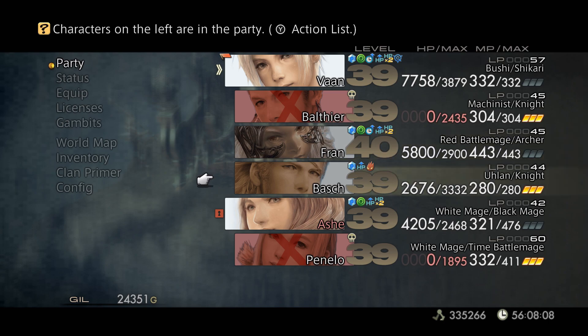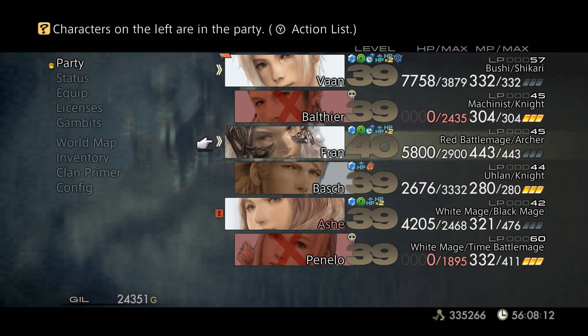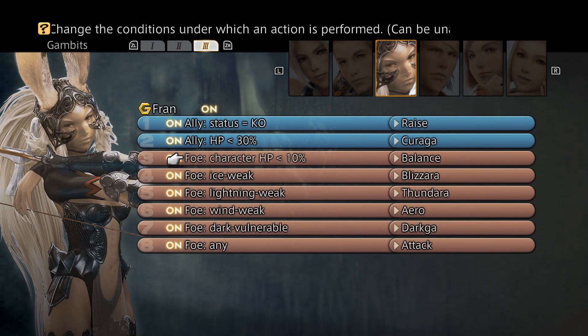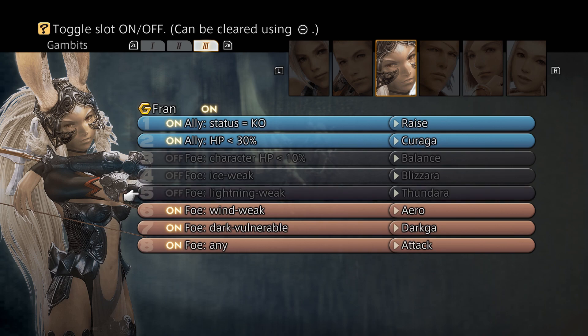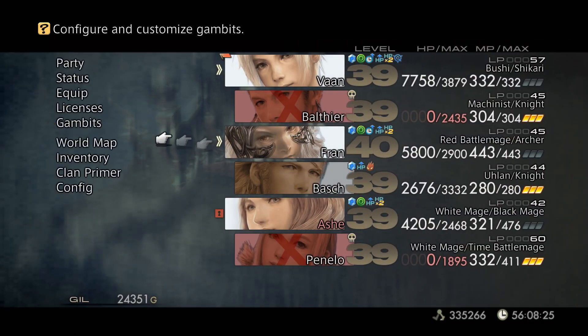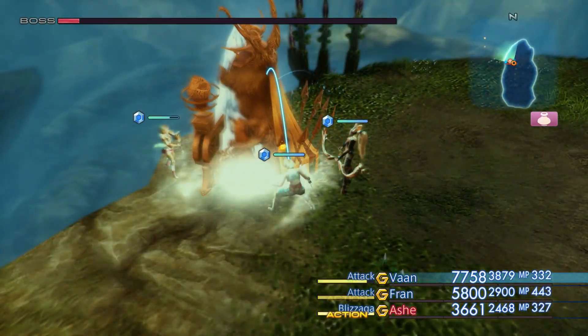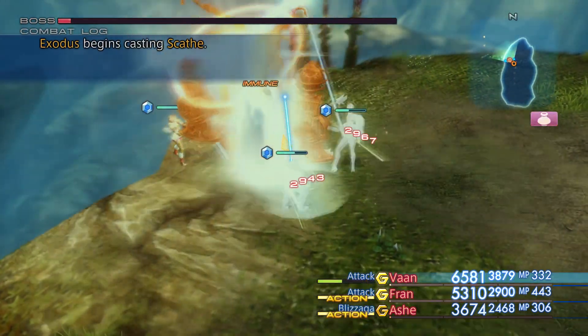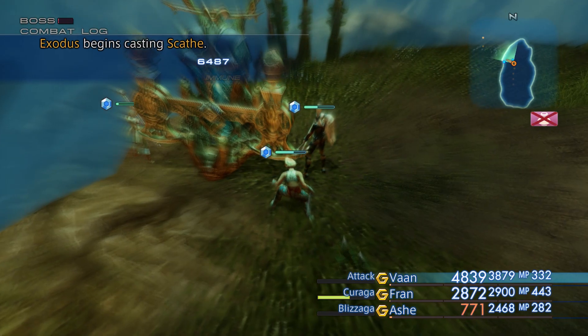I have to take Fran out of the party, but I can turn off Fran's magic gambits — which is almost everything she has right now. At this point, here's his Reflect — he's basically invincible. Oh great, Scathe. Scathe is extremely painful, but he's down.